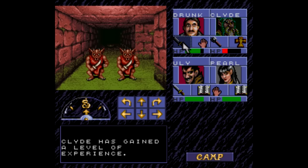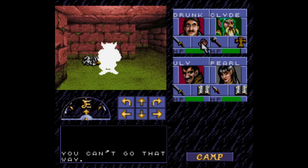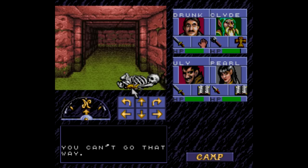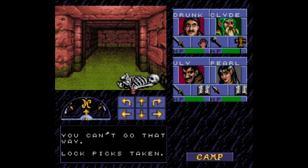I've never been that big of a D&D guy, which is why I've always shied away from games like Advanced Dungeons and Dragons: Eye of the Beholder. It's a first-person dungeon crawler originally developed by Westwood for DOS back in 1991, before it was ported to Amiga, Sega CD, and later to the Super Nintendo by none other than Capcom in May 1994.